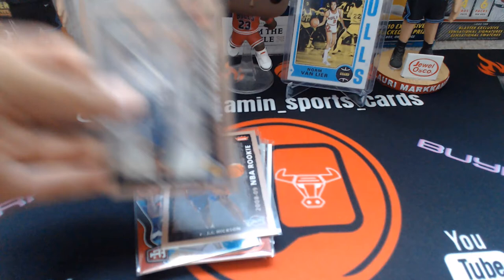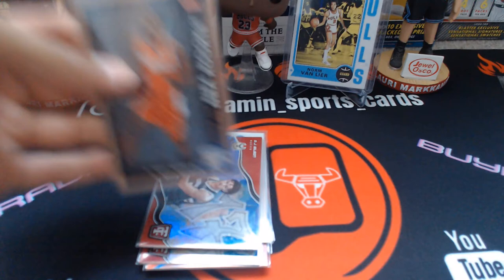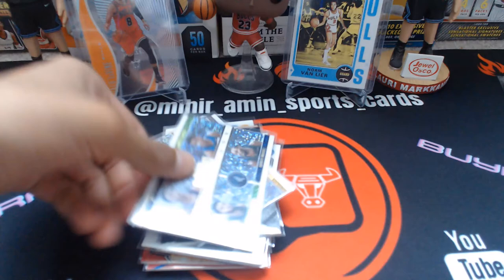JJ Hickson, Roy Hibbert for the UD Fleer set building, Costa Kufos, DJ Wilson 2017 — that graffiti look to it is sweet. Kyle Weaver — two of them — Sundiata Gaines, nobody particularly notable, though a Dejounte Murray. Then Cavs team card, Timberwolves team card, Pistons team card.